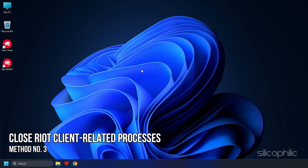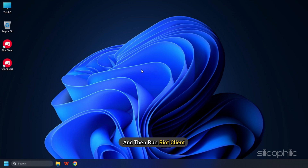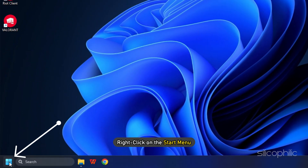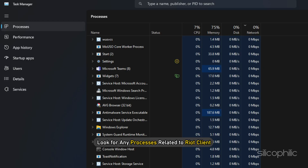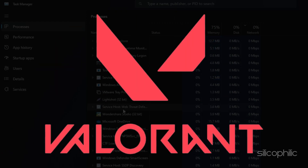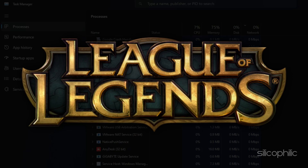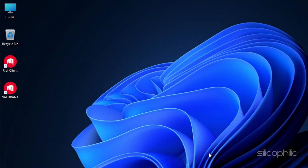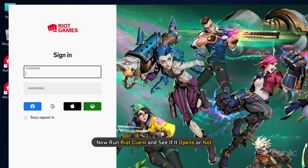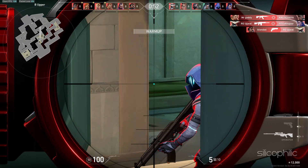Method 3: You can also close all Riot client related processes in the background and then run Riot client. Right-click on the Start menu and select Task Manager. Look for any processes related to Riot client, including games like Valorant and League of Legends, and right-click on them. Select the End Task option. Now run Riot client and see if it opens or not.